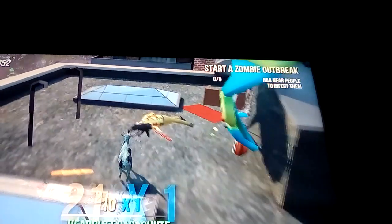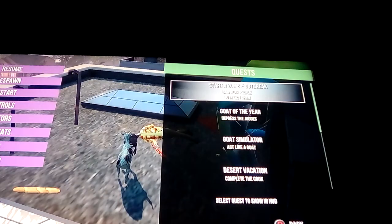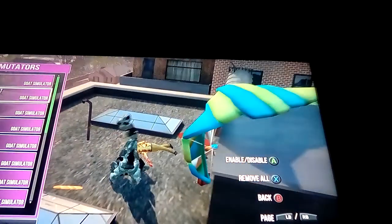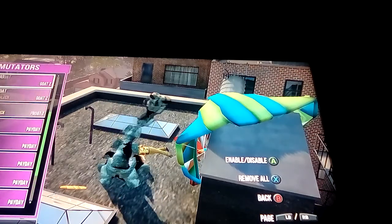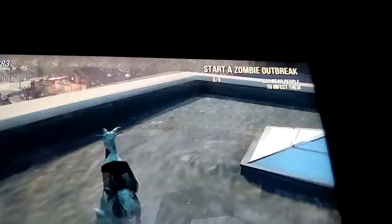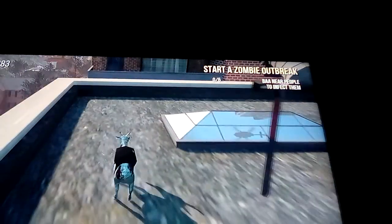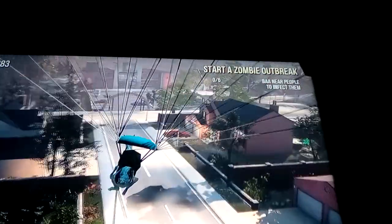Oh yeah, I already have it, so I can't do that. But once you do that, then you can basically just do this. I'm about to show you Paraglider Goat — I just need to find him now. Paraglider. This is what he does. You have to use the special ability button and just jump, and then boom, you get a paraglider. It's really awesome.